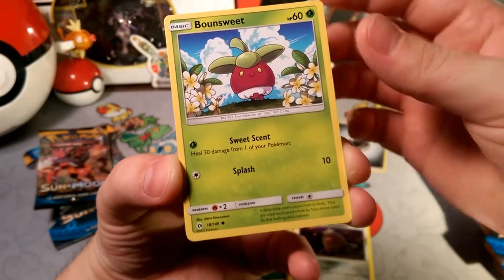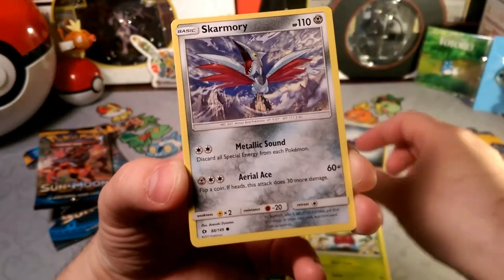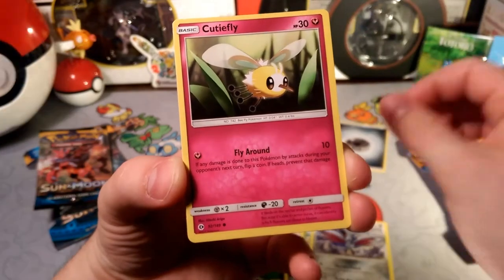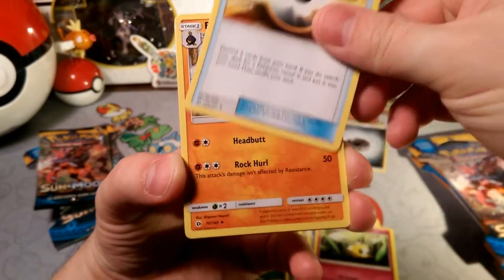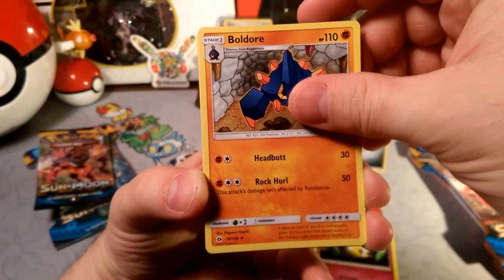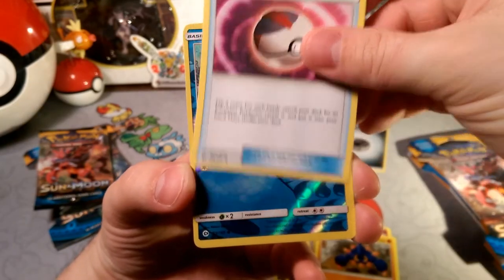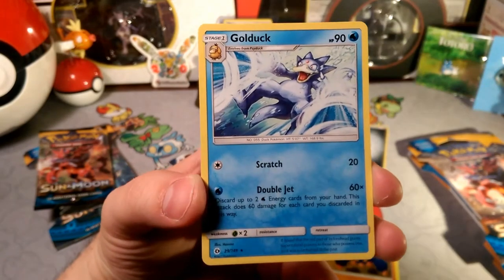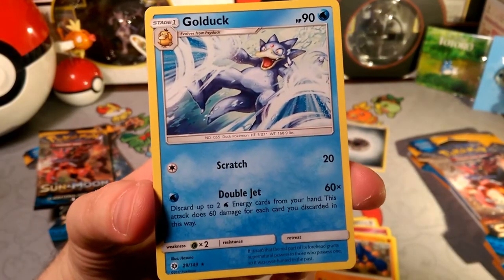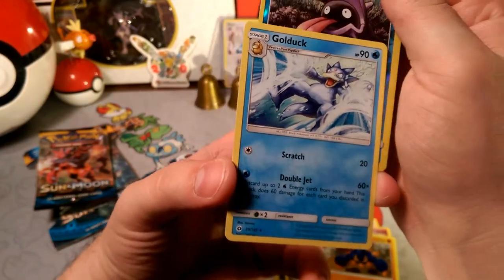We got an Alolan Diglett — bounce, sweet, jumping up and down. Skarmory. Don't shake that tree! We got Cutiefly flying around. An Ultra Ball — super standard. Boldore. A Timer Ball — kind of hard to use. The reverse holo is a Shellder, and our rare is a Golduck — not even bad!